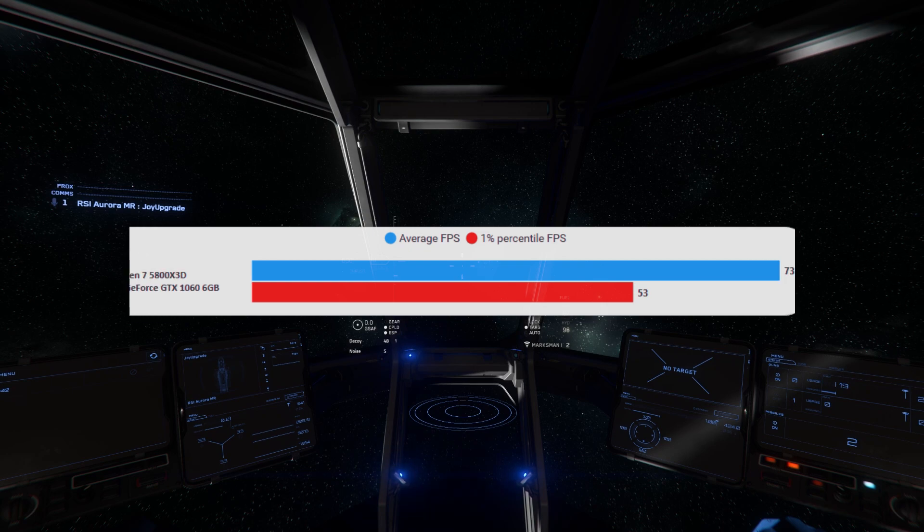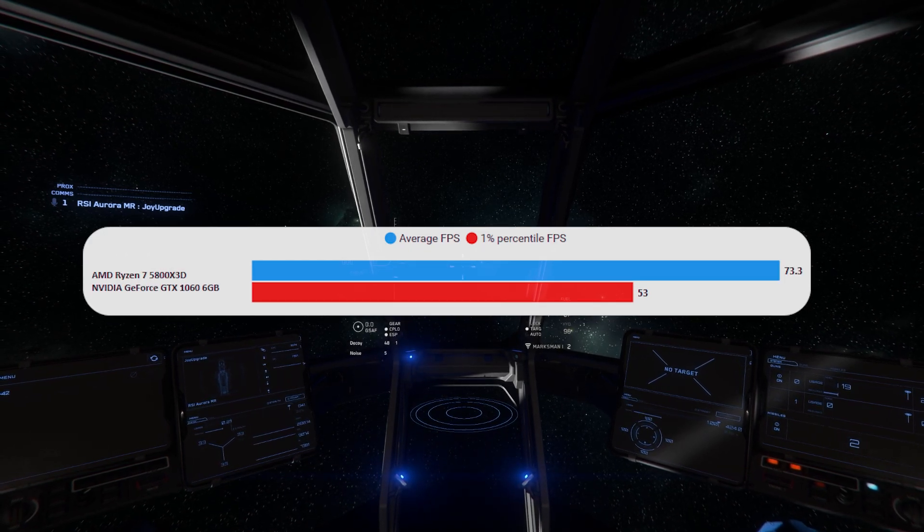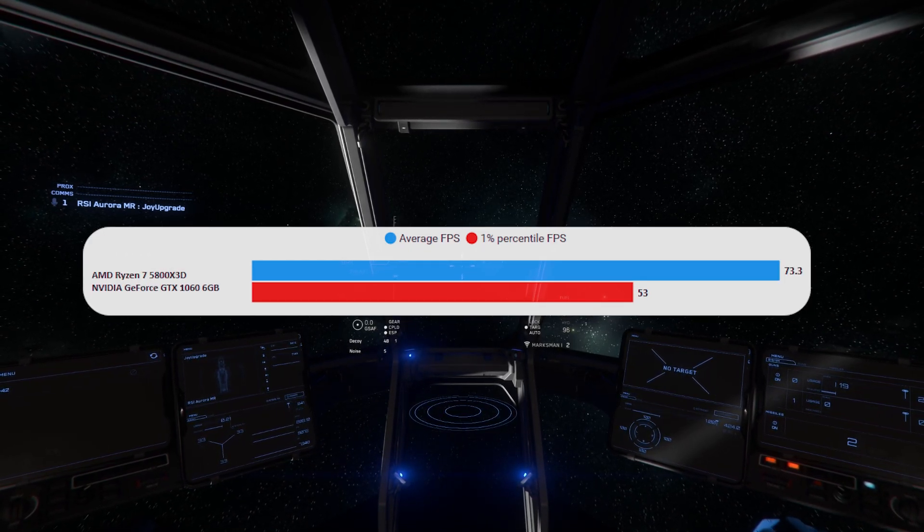I think my recommendation that the 1060 is the minimum spec GPU — the bare minimum you'd want to go into the game with — maybe has to end. It's about time to do more testing on graphics cards, because you wouldn't want anybody going into the game and getting 20-odd FPS in some locations. It's not really much fun, especially when that's not the CPU's fault. It's a bit of a sad day because the 1060 has been a good recommendation for a while, but I think it's coming to an end.